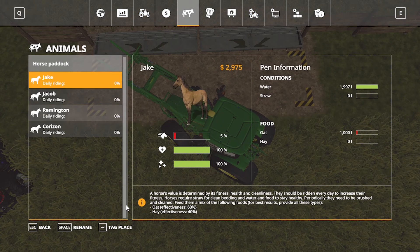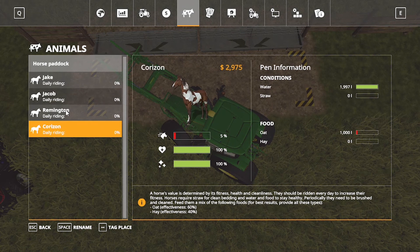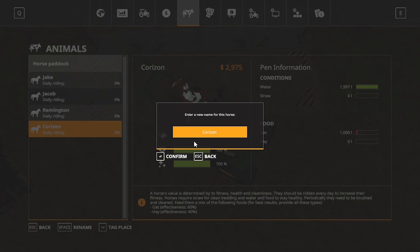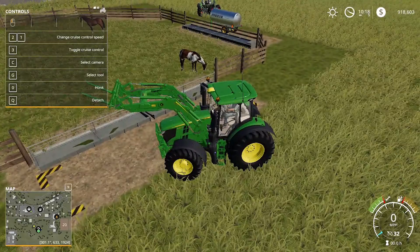As you can see, there are also names. You can rename them — this one's named Jake, Jacob, Remington, and Corizon. If you don't like the names automatically given, just hit Space and you can name it whatever you want. We're going to name this one Bob. So now that horse right there is named Bob.